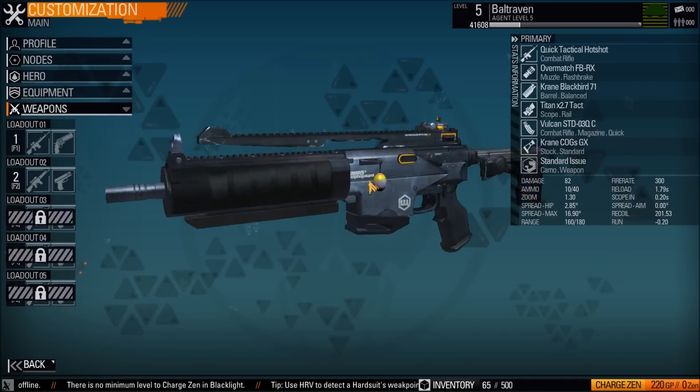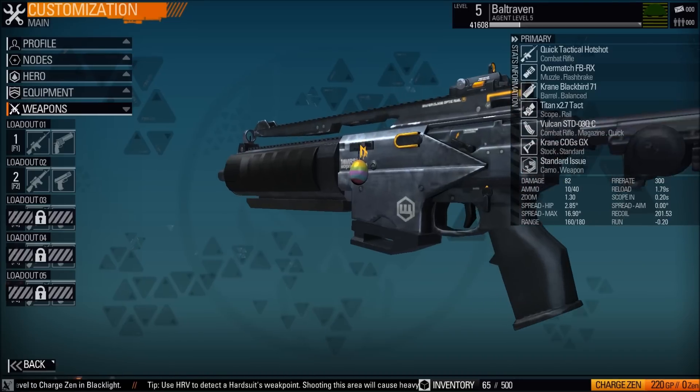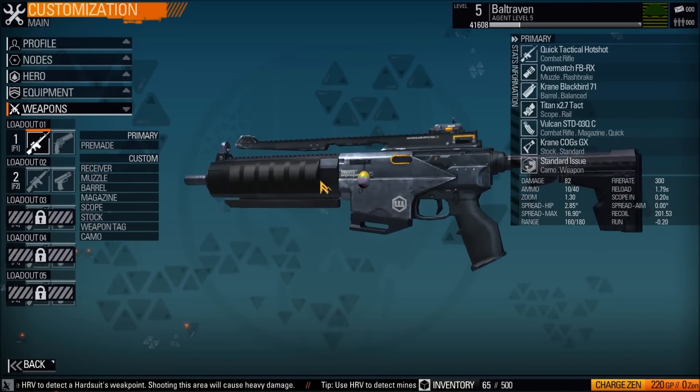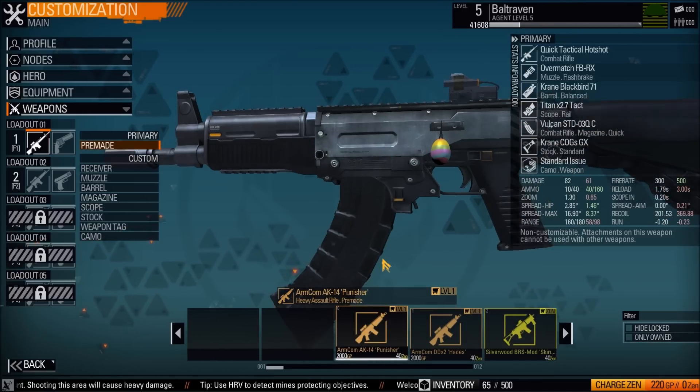The customization options are very, very in-depth in this game. You can rotate the gun, zoom in, zoom out. We're going to go ahead and customize my primary weapon. If you want to, you can go to pre-made ones, which are obviously pre-made weapons.